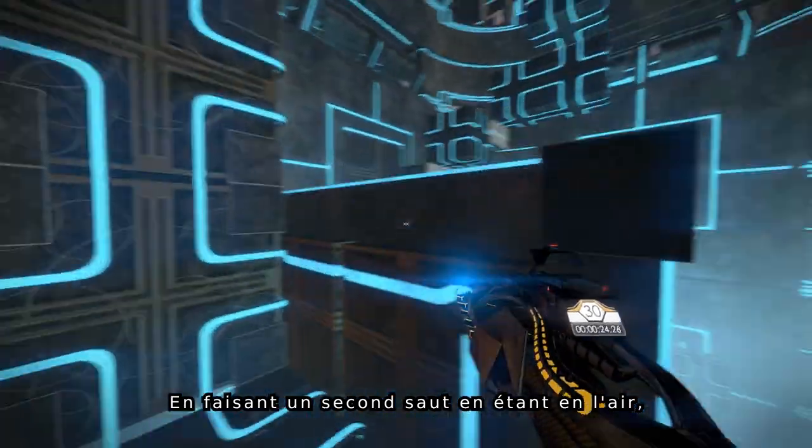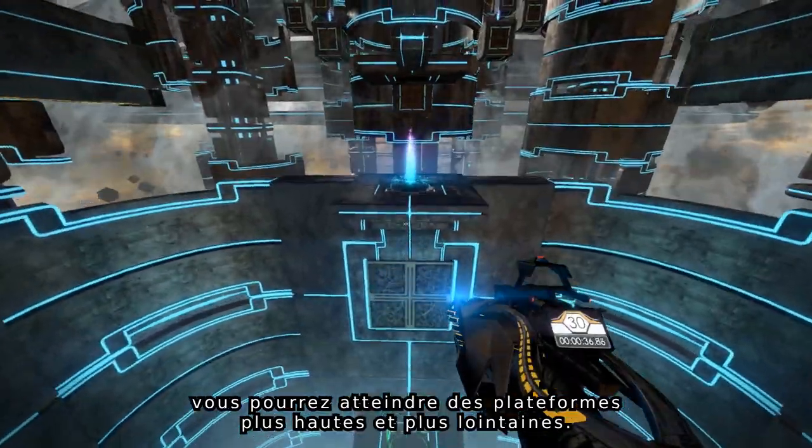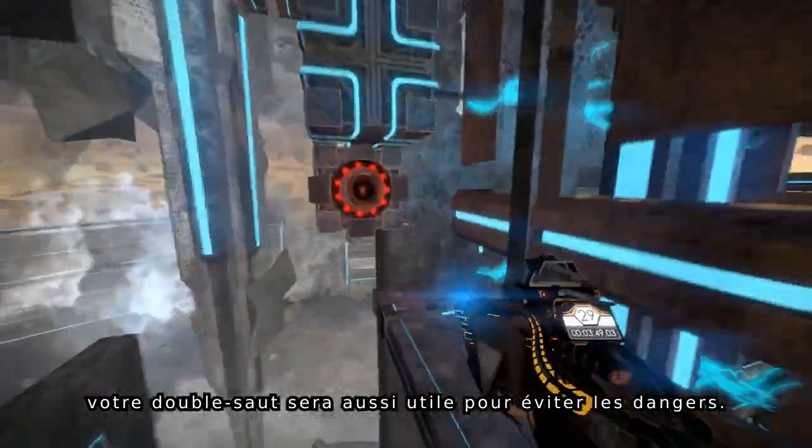Performing a second jump while suspended in midair will allow you to reach higher and more distant areas of the tower. When well timed, your double jump will also prove useful in dodging incoming threats.